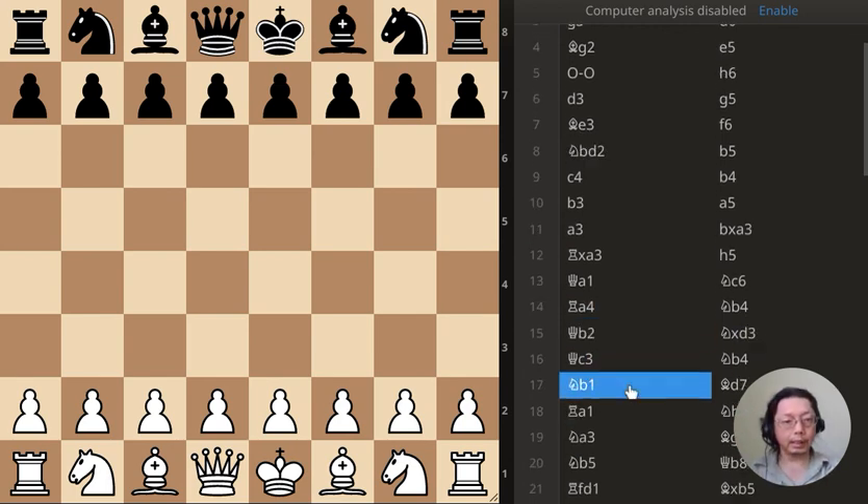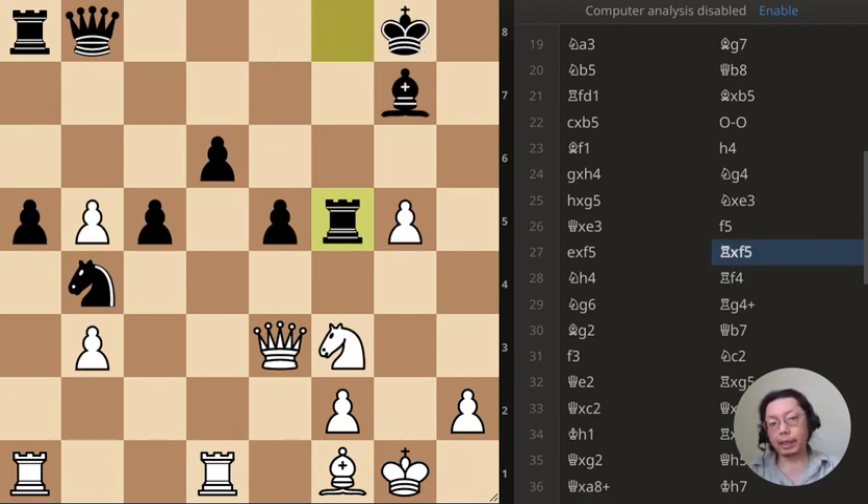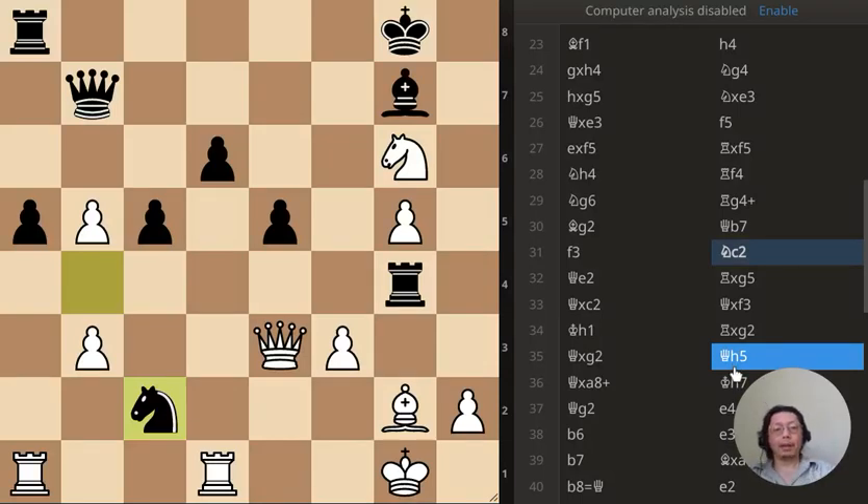The first position: the rook has just captured something on f5 — what should white do? Next, the knight has just moved to c2 forking the queen and the rook — what should white do?